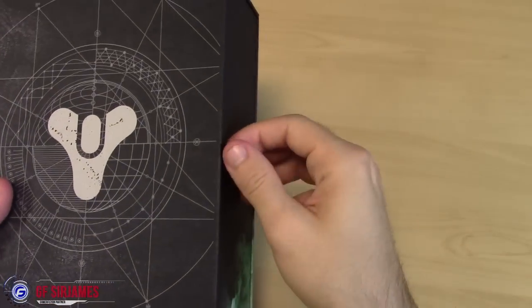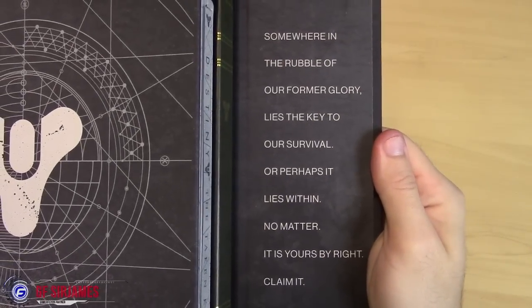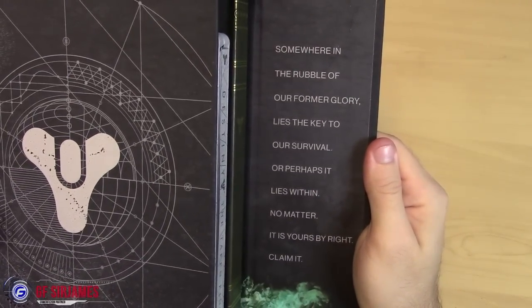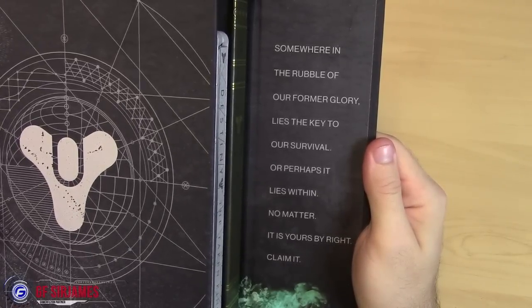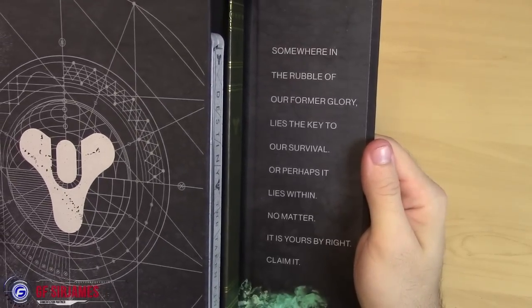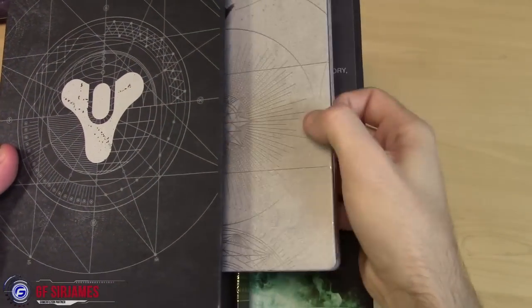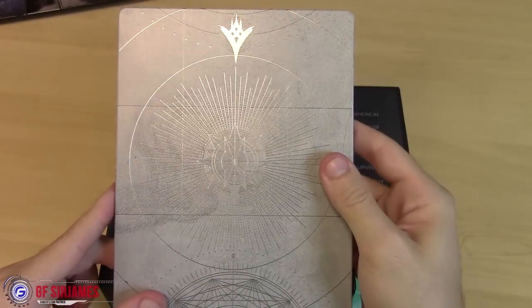Here's where it opens up — just a little flap. I'll read it for you: 'Somewhere in the rubble of our former glory lies the key to our survival, or perhaps it lies within. No matter — it is yours by right. Claim it.' And of course, the goodies inside. The game in the Collector's Edition comes in a steelbook case with a really nice design.